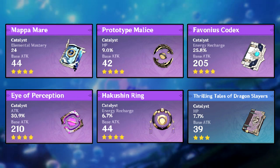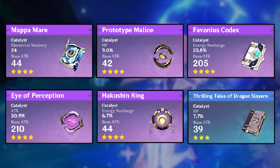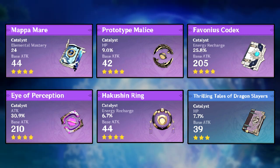Your next best option is the Prototype Amber. It has an HP substat which is great, and it increases both damage and healing while also helping with energy — so it's a solid all-around choice.